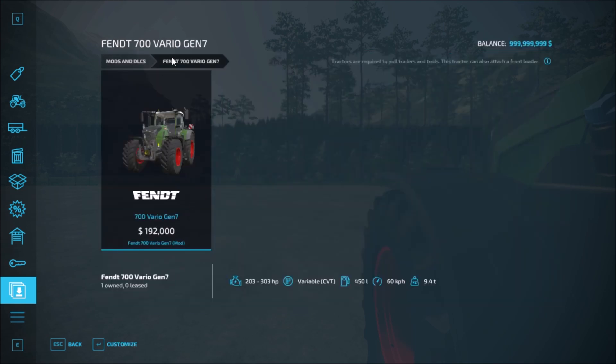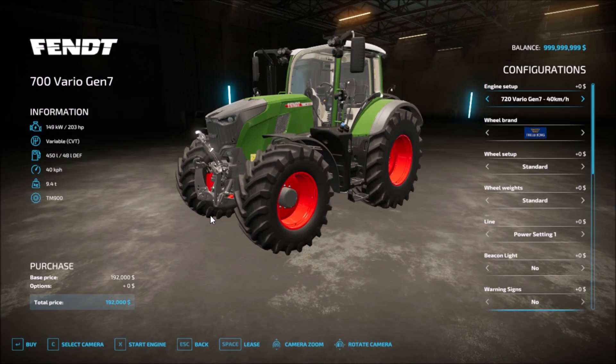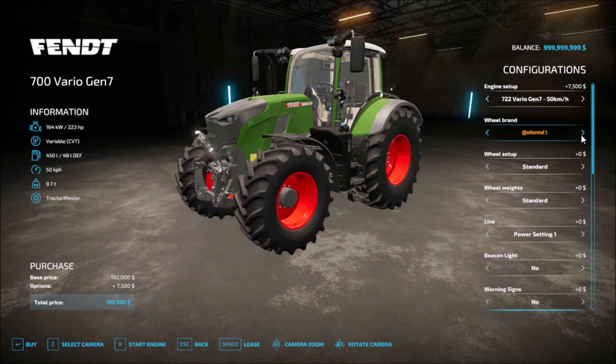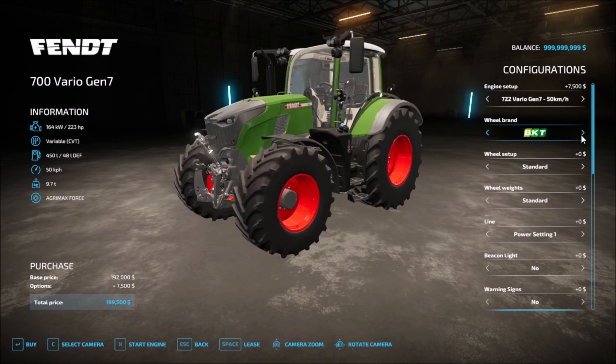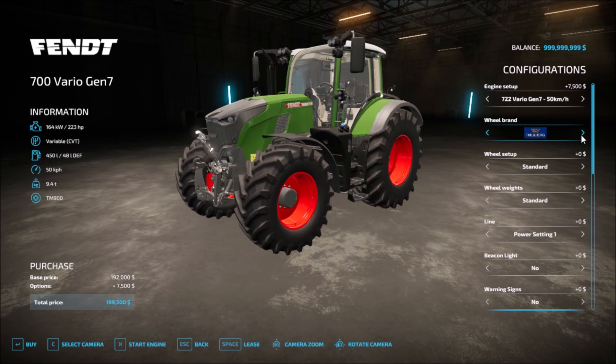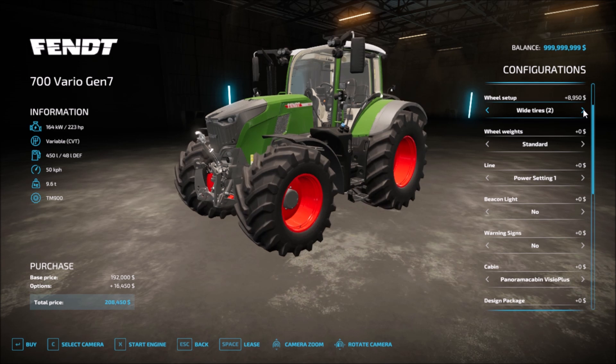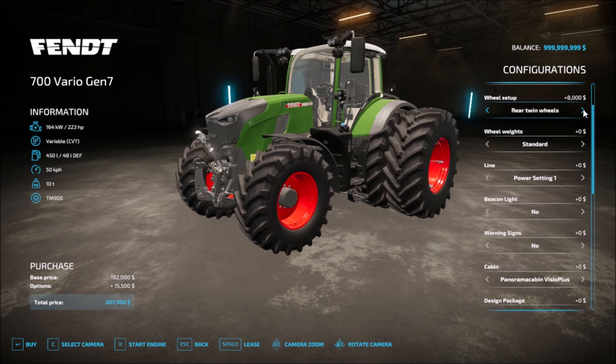Next we have the Fendt 700 Vario. For configurations we have Gen 7 at 40 kilometers or 50 kilometers. Then we have the wheel brand — Wilbrand Trilborg, and cycling through: Michelin, Continental, Mitas, BKT, Woodistard, and Nick Linters. For wheel setup we have standard, Vario grip, Vario grip wide tires, Vario grip 2, and Vario grip 3.